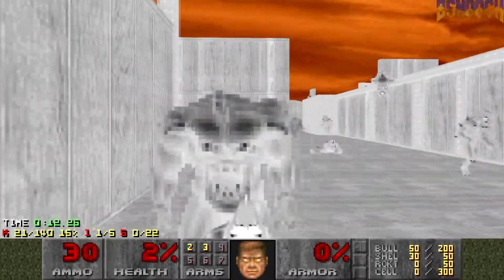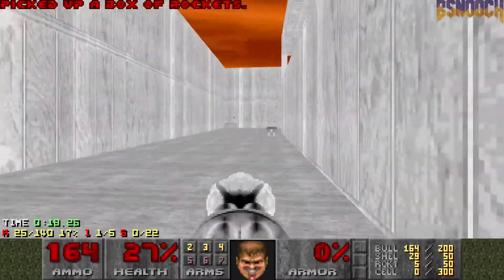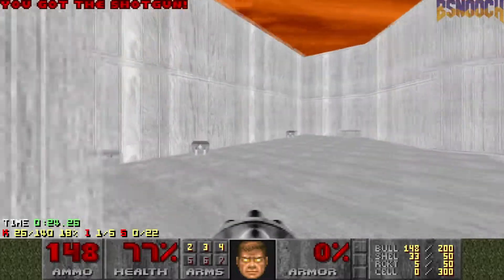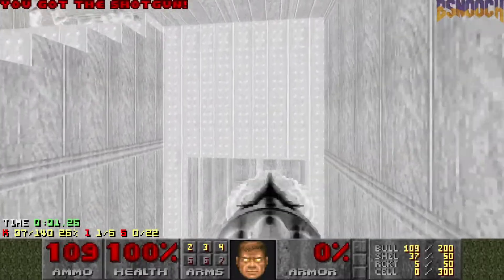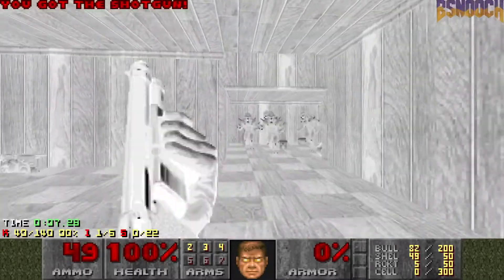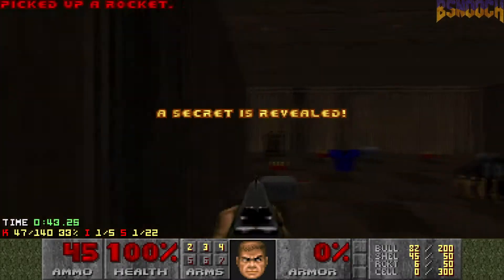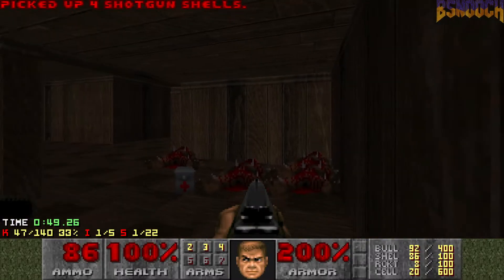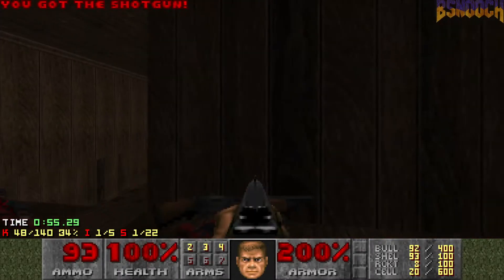Grab this Invul and make your way down here. We're going to grab this chaingun and just kind of top up on health as you go. There's a bunch of enemies here — we want to take out the hit scanners, some more down here. Got some imps over here, let's take care of them. Get our first secret. And if you do that right, now you're stacked 100 health, 200 armor. Looking pretty — pretty as a daisy.